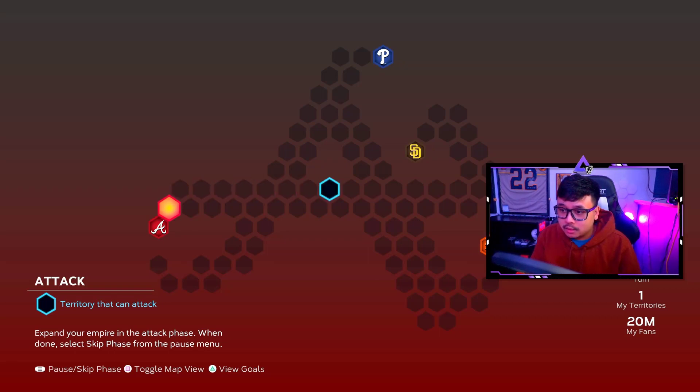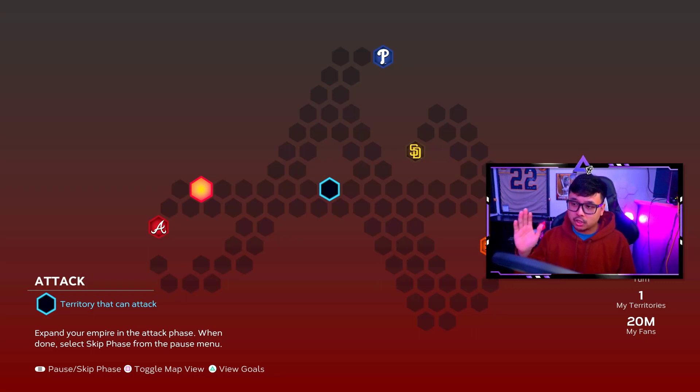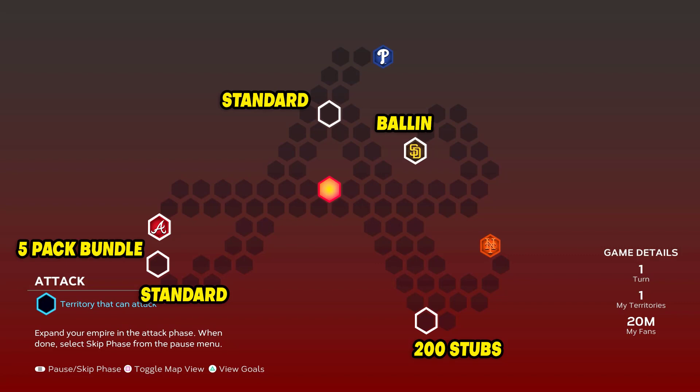Heading back into conquest — it's the Atlanta Braves map and the four strongholds are the Braves, the Phillies, the Padres, and the Mets. It shouldn't take very long to beat all of them; if you cut them off quickly they can't get to the other parts of the map. On the map you'll see the stronghold that nets you a five standard pack bundle — that's the Atlanta Braves stronghold. If that's all you want, beeline straight to it, beat them, and you get five free packs.